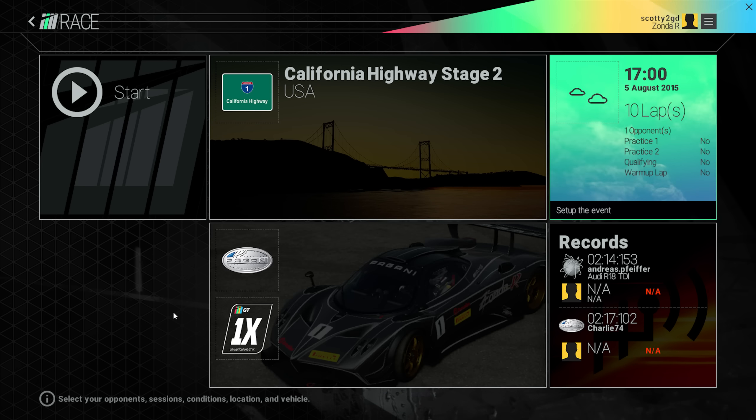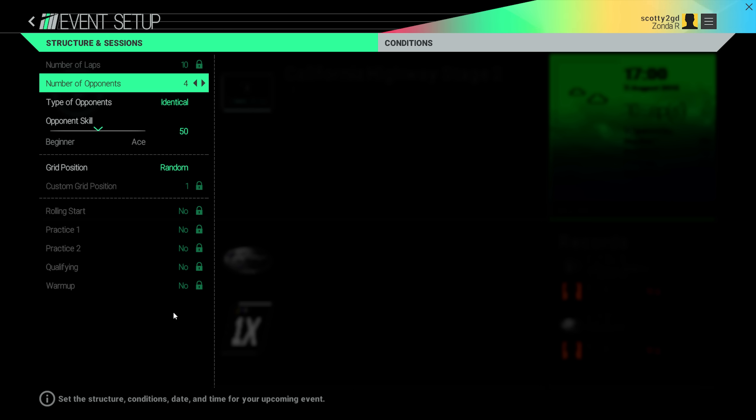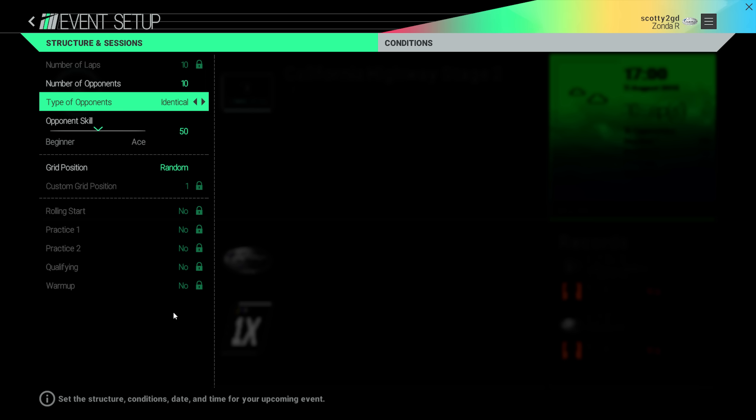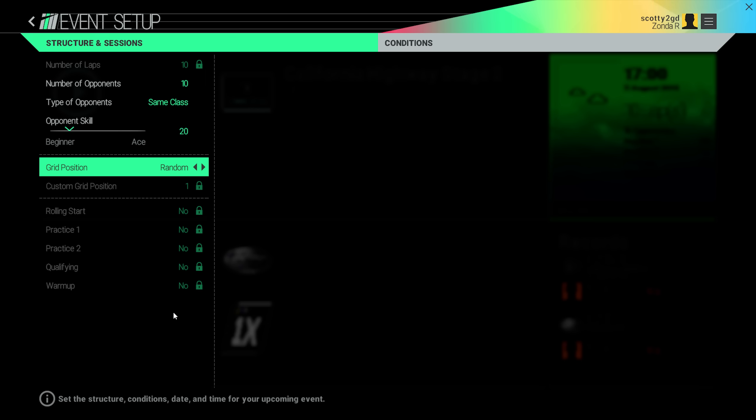Should I add opponents? I probably should, shouldn't I? Let's have some low-key opponents, nothing too tricky. We'll have like 10 in there. Type opponents: Identical. Same class — yep, that sounds good. Let's have them a little bit low just for now, because like I said, I'm an absolute noob.